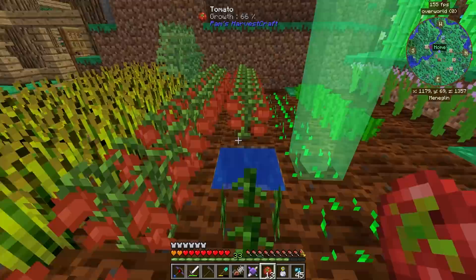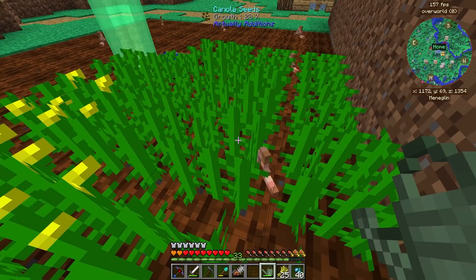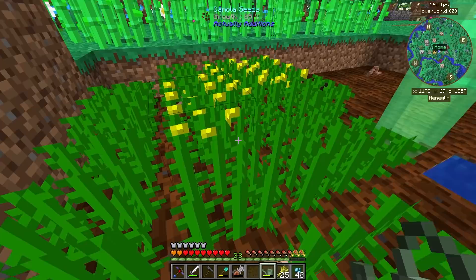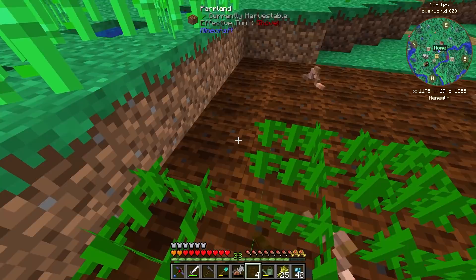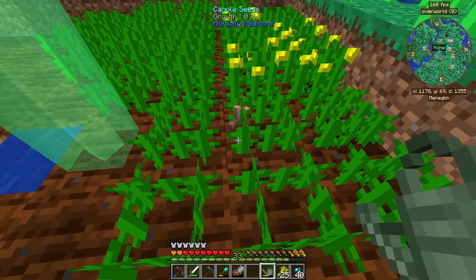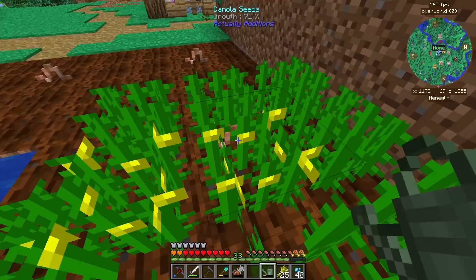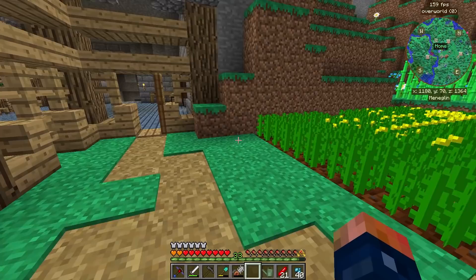We have the fermenting barrel and we can get some early things set up. We do need to farm some canola though — we have some canola right here and we need to get a farm going fast. Right now I have a lot of wheat but we really need to get canola planted. I can turn these into canola seeds and start producing canola. With a simple watering can, getting these to grow up to full doesn't take too long — before long you'll have an entire crop filled with canola.